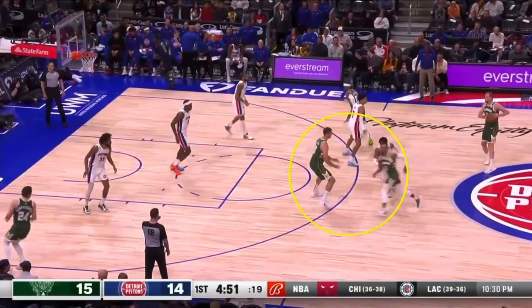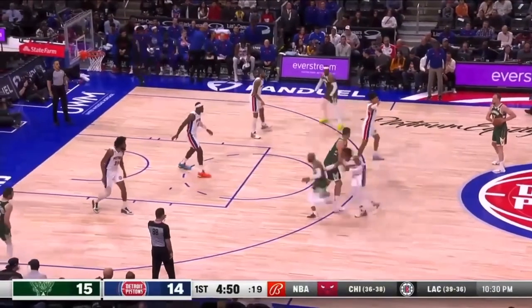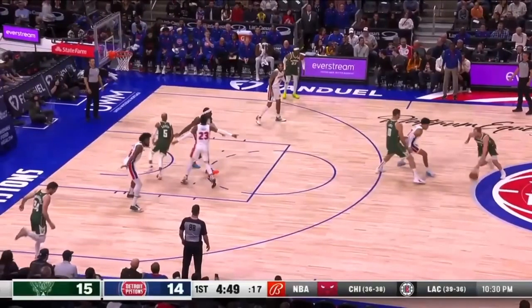This is a cross screen right here. Jalen Duren needs to get attached to his man when Javon Carter comes through. You jam this player coming through the screen so this player can get on the other side. But stay attached to your man, because then your man sets a ball screen that you need to be in drop coverage for — which you're not at all.